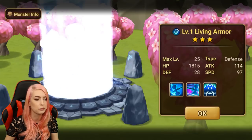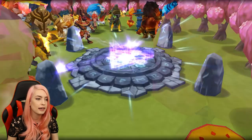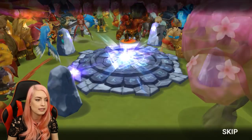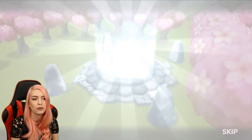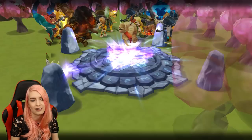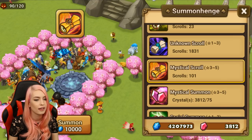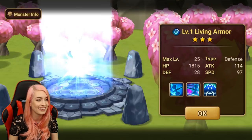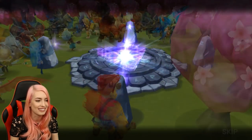I always give the choice - when there's blessings, if you want transcendence first, always in case you want to use your blessings on it. But I don't know if it really makes a difference. If you're doing a massive summon session like this and you have that choice between using the transcendence on a mystical scroll with two nat fives, or using it on a transcendence with two nat fives - it's kind of the same thing. It's just that transcendence is guaranteed, so you know what's going to be a nat five, but mystical is still the chance. We used your blessings really quickly and no dupe nat fives yet. We've gotten nat fives obviously.